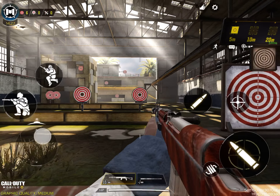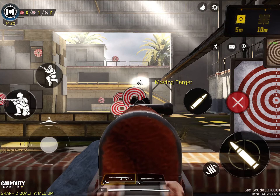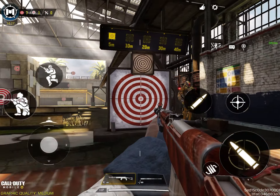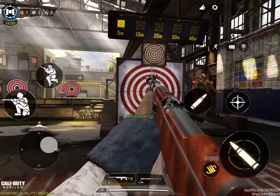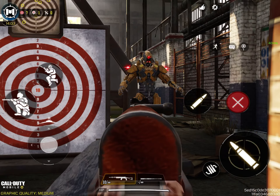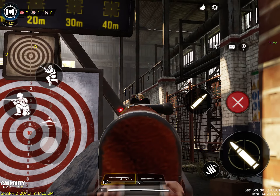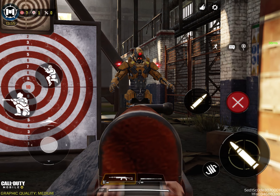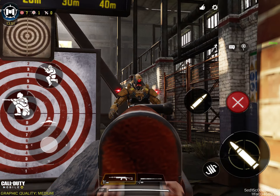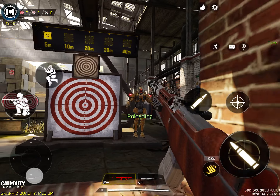The SKS — one of my favorites. Maximum. Let's see the hipfire. Hands: 45, 24, 54. Chest: 60. And the head. The hipfire is going to need more.